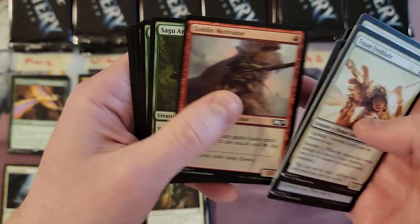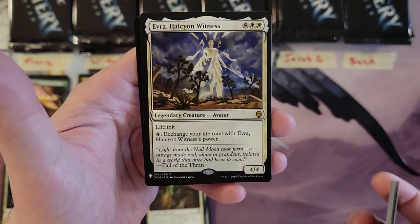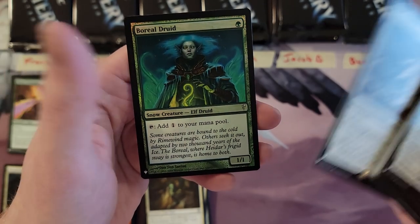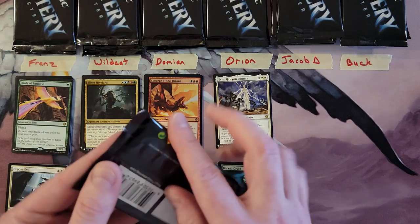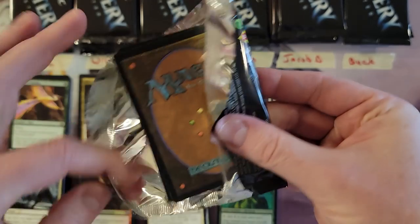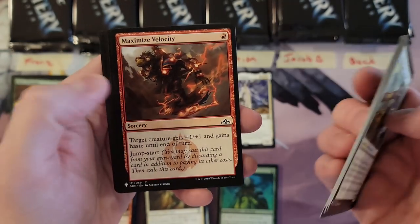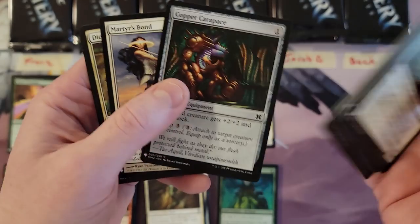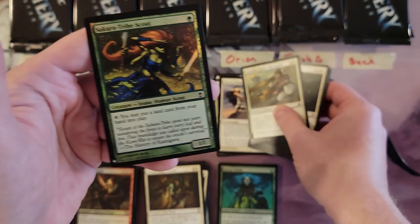Orion, your first pack — looking for some of those spicy commons and uncommons. Is that Evra? I'm not familiar with you. And Birel Druid — so you're from Dominaria. That is one set I have not dived into, thanks to the stupid box prices, but yes, I understand the box prices are because they cut off the print run. Second pack: Martyr's Bond, Dictate of Heliod, and a Sagu Tribe Scout in the foil, which is kind of cool.